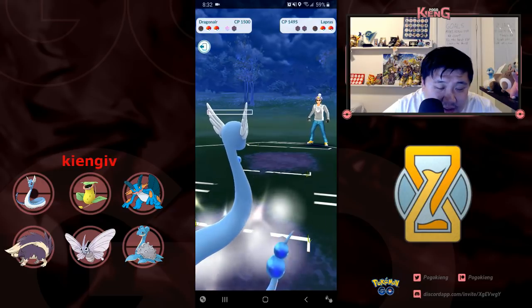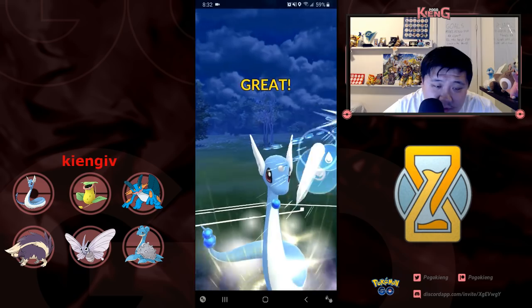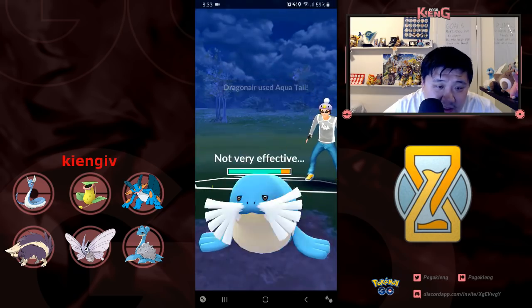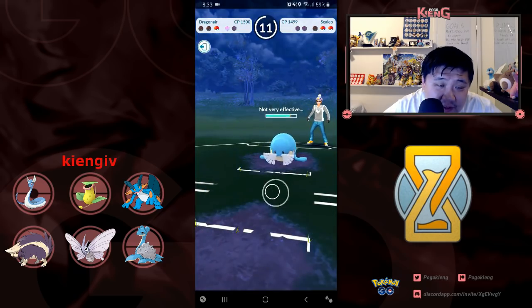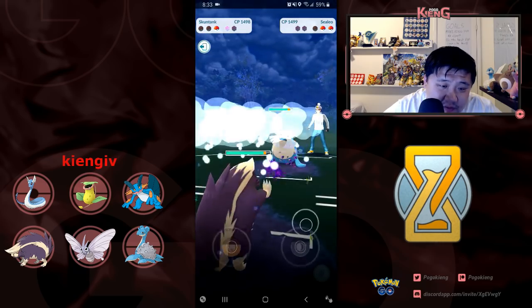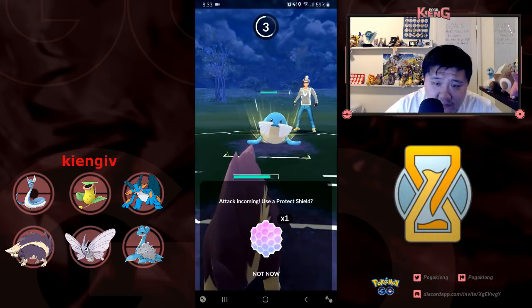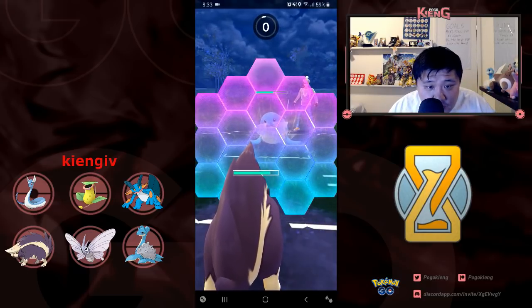I need to hit this Aqua Tail as soon as possible, which I do. But it's Sealeo. I can beat Sealeo with Skunk Tank, but I can't beat what's in the back with Skunk Tank as well. If I had Sludge Bomb, this would be a much better situation for me. I end up shielding this.